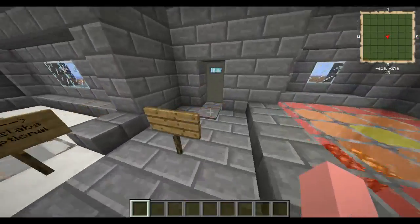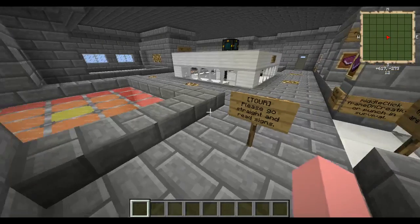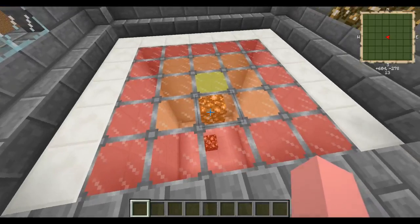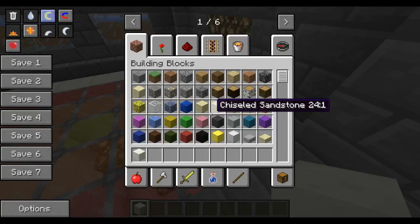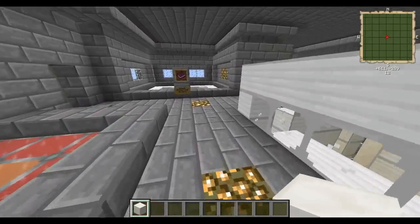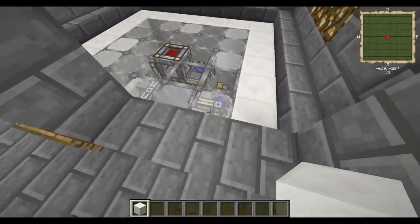I believe this over here is the main entrance. 'Tour please go straight and read signs.' Before I read the signs I'm going to take a look at just the general view of things. Looks like we've got — are these iron tanks? No, these are blocks of quartz. So these are not iron tanks, just different lit rooms I guess for visual sake.